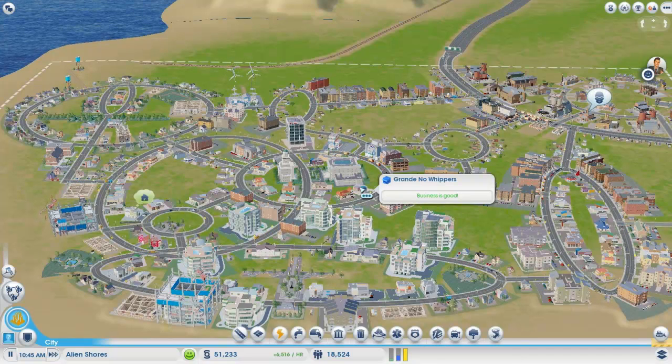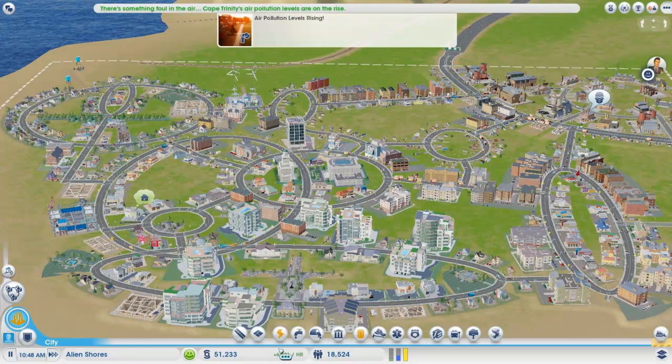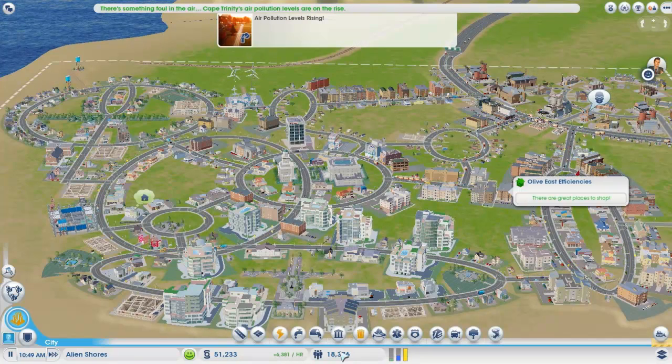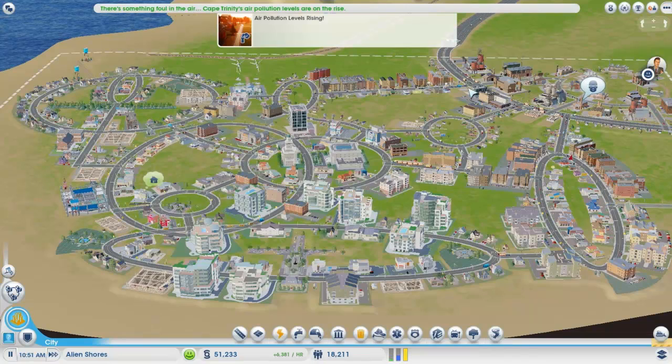Okay everyone, welcome back. This is episode 4 of SimCity 2013 playthrough. As you can see, we've got our little alien city layout going, and apparently air pollution's on the rise. We've got some power shortages, some garbage shortages. Population's up to 18,000. We were rising on episode 3 there, and it shot all the way up after densification finally took place.